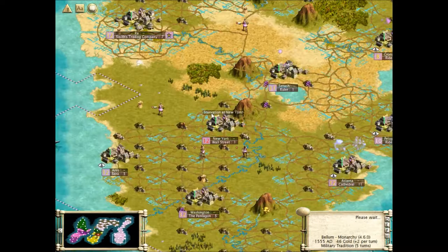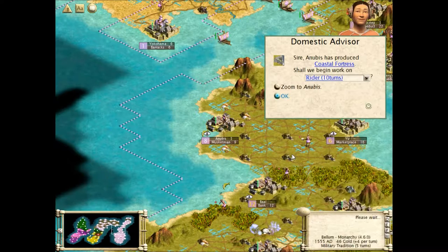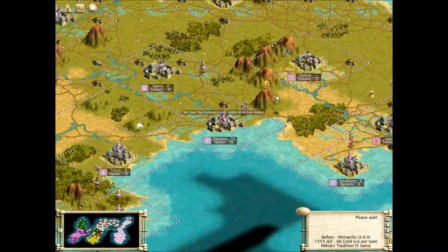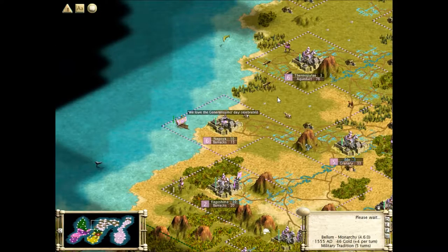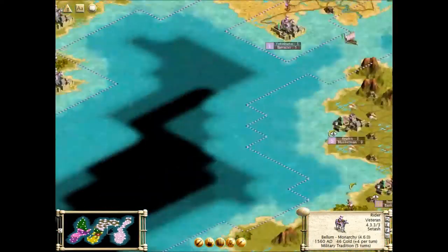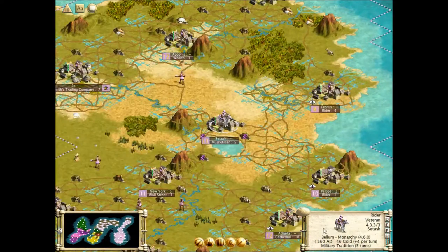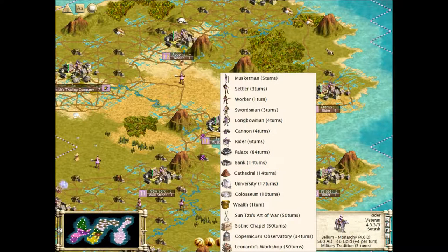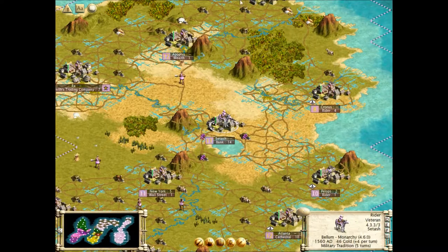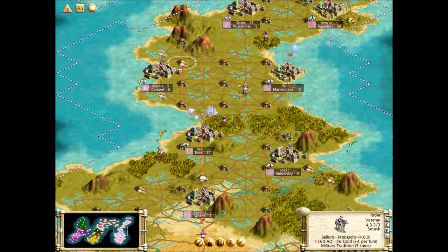Here we go. Generalissimo Day has ended - or did it start? Missed it, didn't see. Musketman, why not? You're pretty close actually. I did have something I wanted to build there, so I'm going to have to get back to that town. Instead of building a musketman, you will actually be building a caravelle because we need a more up-to-date navy. Wall Street hasn't completed yet - what a cop out. We'll have to see that next time then. Disappointment - disappointed the viewers. New York City, and now I'm disappointed with you.